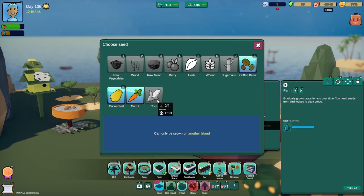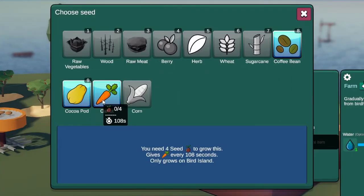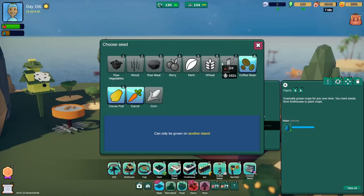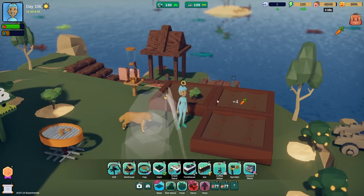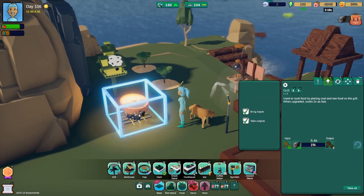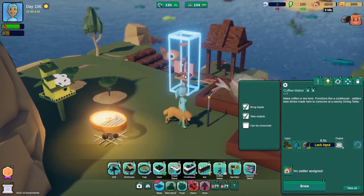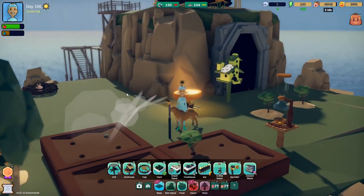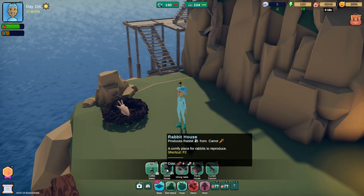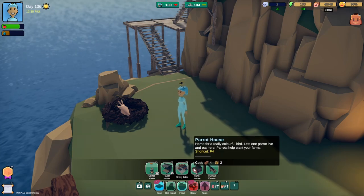When you make a crop, one of the choices you have on this island is coffee beans, carrots, and cocoa pods. I didn't realize it, but if you look it says 'only grows on Bird Island.' I tried to do it on my island and it was shaded out. Reading is hard. So I set up carrots and that's been moving much better. I put a grill out here and I've been making coffee like a boss.